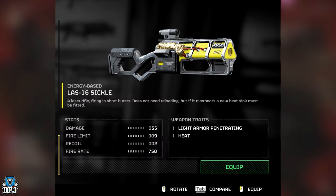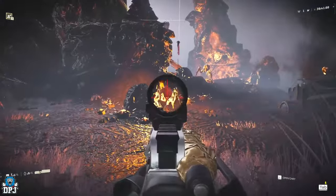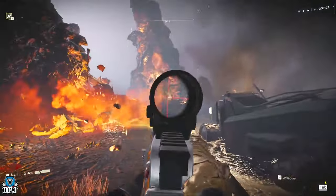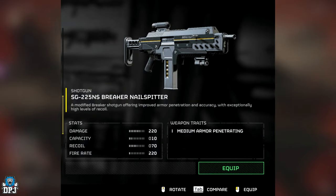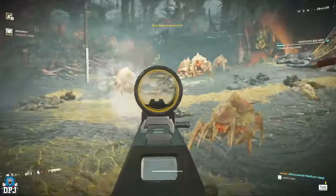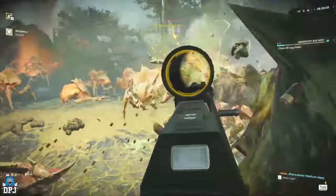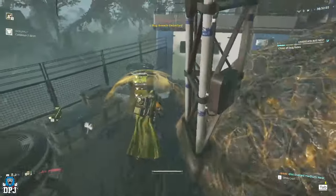The next one is the Laz-16 Sickle — I think this is part of the new warbond. It's a laser rifle firing in short bursts, does not need reloading, but if it overheats a new heatsink must be fitted. Next up, we have the SG-235NS Breaker Nailsplitter. There are actually two variants of this weapon. The Nailsplitter is a modified Breaker shotgun with improved armor penetration and accuracy, but with exceptionally high levels of recoil.